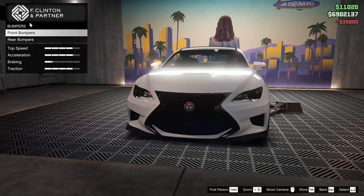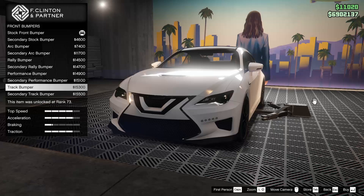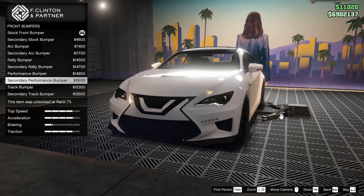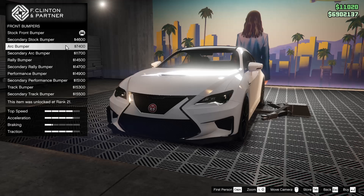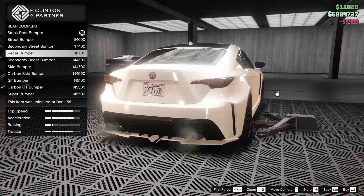To start off with the armor, we're going to go all the way up on that. Of course, the brakes as well. For the bumpers, we do have quite a few options for this vehicle — I actually forgot how many options this thing has. That's like a Nissan Sentra front bumper, which is really interesting. I'm going to go for the arc bumper. I kind of like that, I feel like it looks pretty good.